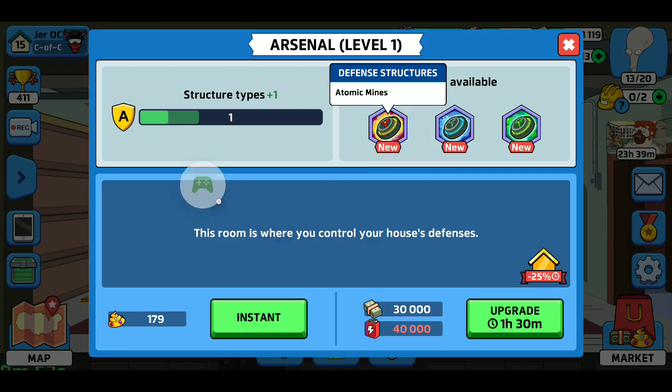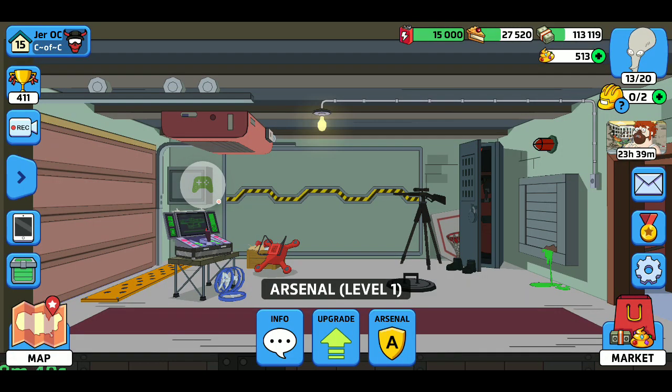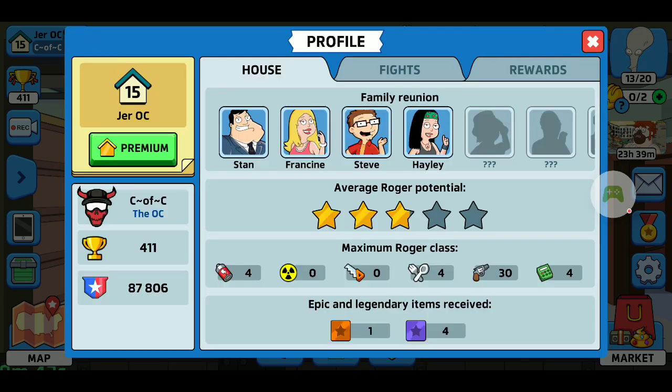I need 40,000 batteries to upgrade my garage, and that'll open up atomic mines and cryo mines — awesome. Now I've got Hayley open, and all of these new campaign content isn't even ready yet in the game. Here's a good example — average Roger potential. When you're mating, that's why I said I can only do three stars with my current cloning room level. I've got a one-star and a two-star baby — this shows your potential on your mating.